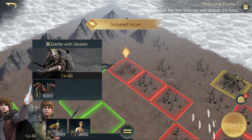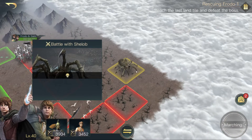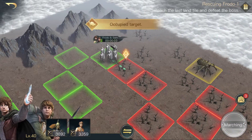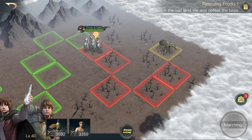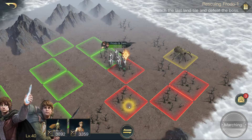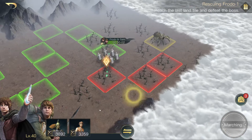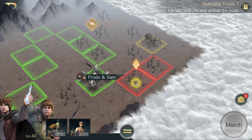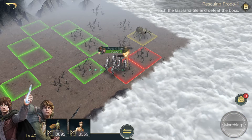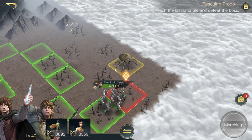I could also talk about the spiders — yeah, this is a spider level. You can battle Shelob at the end, which is rather nice. I personally like the Redbook to be honest. It's a little bit easy most of the time, but it can also be very hard and annoying. Most of the time it's fine and you can do it rather easily. As you can see we're about two minutes in and it's not very hard.